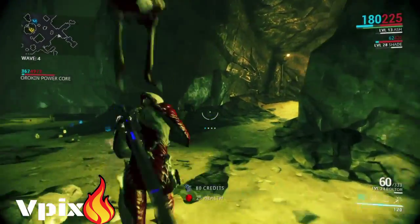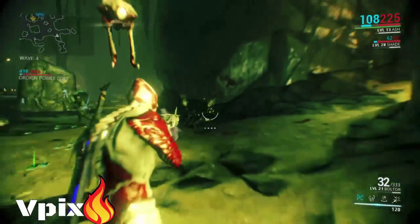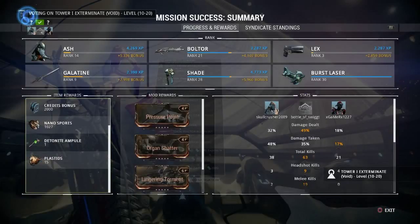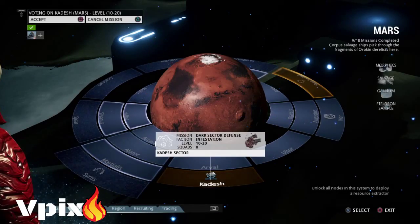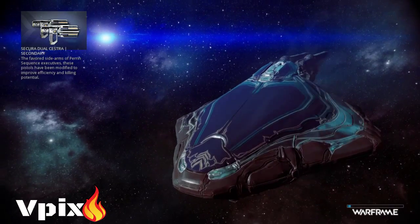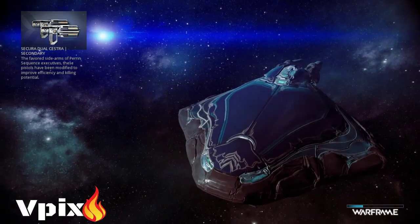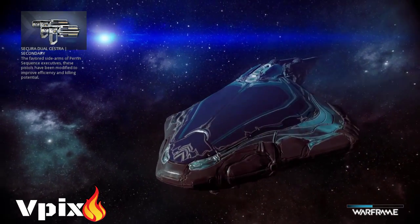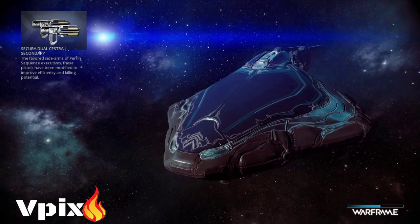We're coming to the end of the first clip and I'll show you a screenshot of what I got. After that you're going to want to go to the dark sector level — it's a defense mission for the clan Kedesh. It looks like a skull on the map.